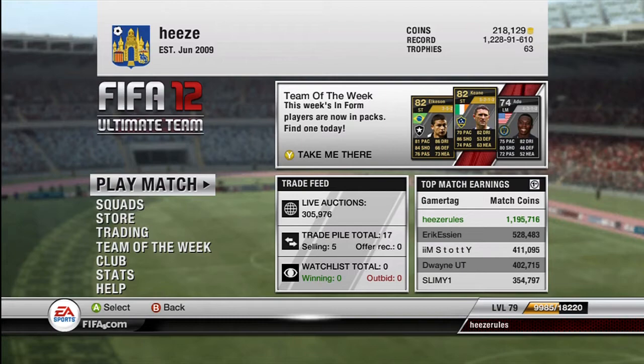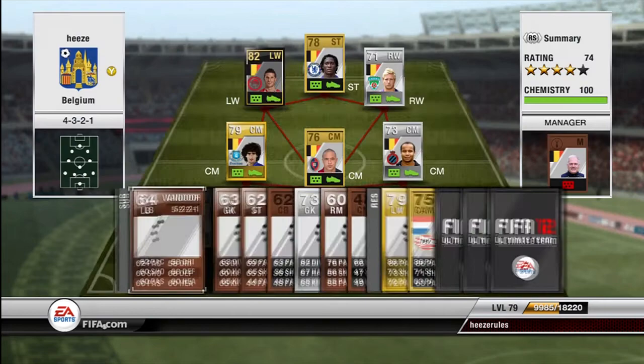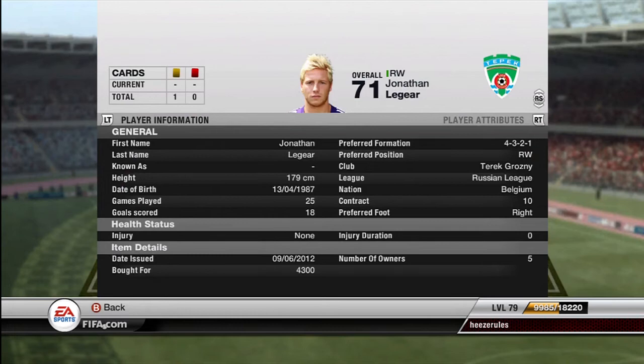Without further ado, the player featured in this episode will be Jonathan Legaard. He is Belgian, plays in the Russian league, he is right footed, and he played 25 games and scored 18 goals. That's quite a nice record for a right wing. I bought him quite expensive because I converted him from a right mid to a right wing, and I bought him on the most popular formation in the Russian league, 4-3-2-1.